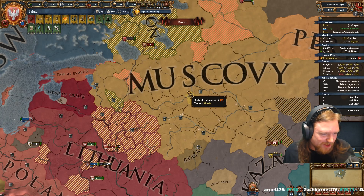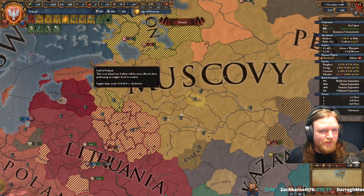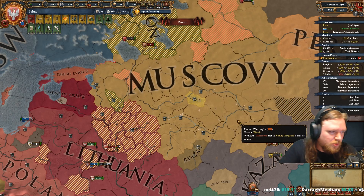The Muslim Horde, seeing you're making it easier for them to raid Muscovy, decides to fund your efforts. What's probably happened there is they've stolen the money from Muscovy and said you probably need this more than we do right now.